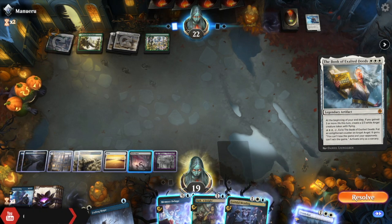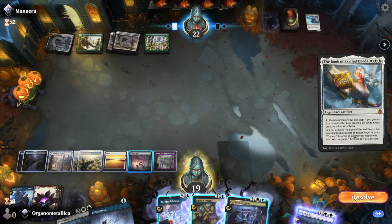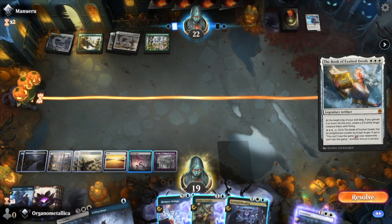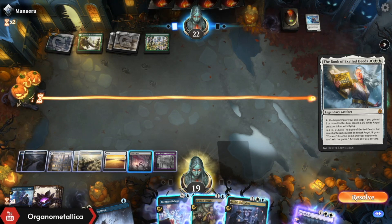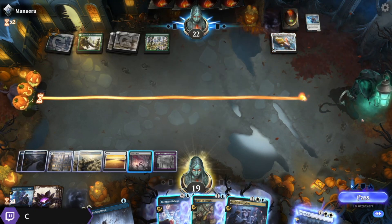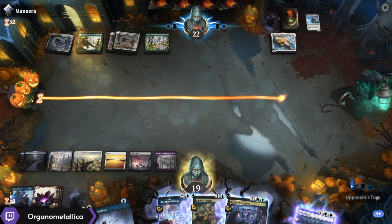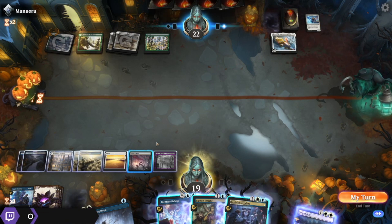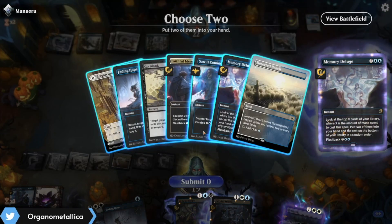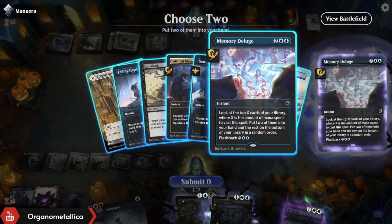Book of Exalted Deeds — there's no Lance. I'm not trying to play the Faceless Haven game. This is just a value Book of Exalted Deeds. Sure, do it. I'm just not going to let them make many angels because I'm not going to let them resolve very much, or at least keep things on the board. We've got four cards in hand.